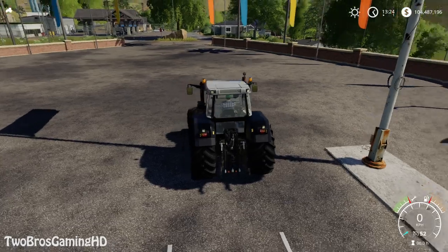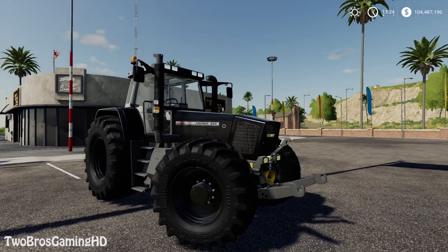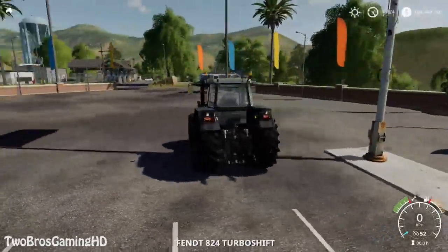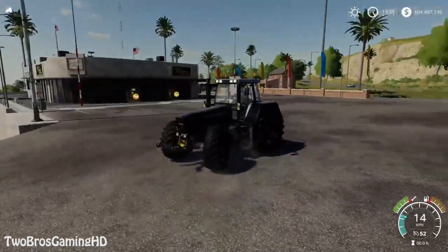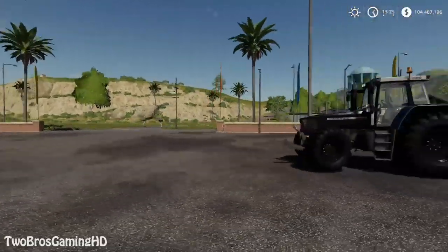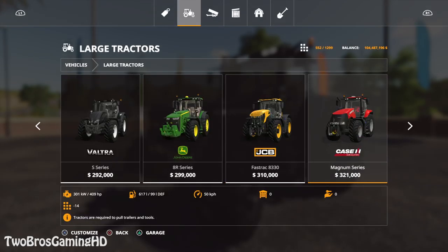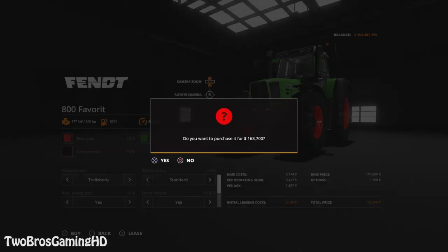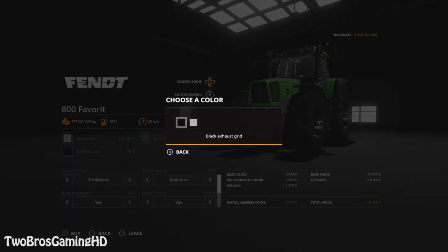Right here I already bought the Fendt 800 series — this is the 824, which is the most powerful one in the series, with about 240 horsepower. I took the black edition to see what it would look like, and it is all blacked out. It looks pretty cool if you ask me. If you go into the buying section again you can find the 800 series, and you can change the color as you want — red, grey, white, or even chrome pot.